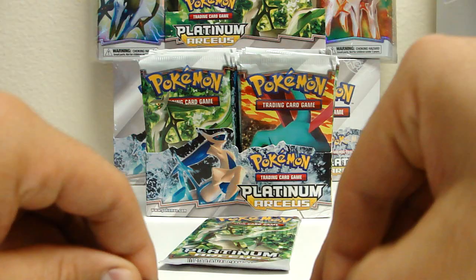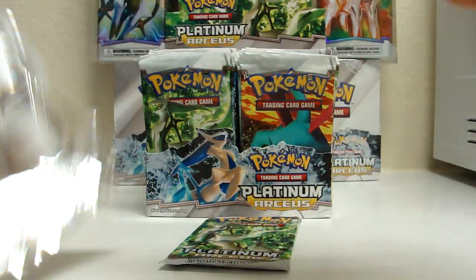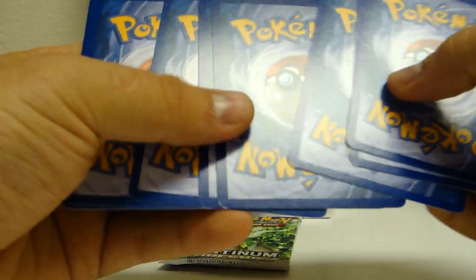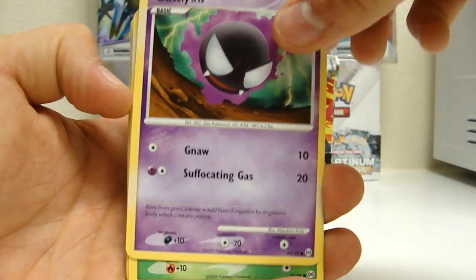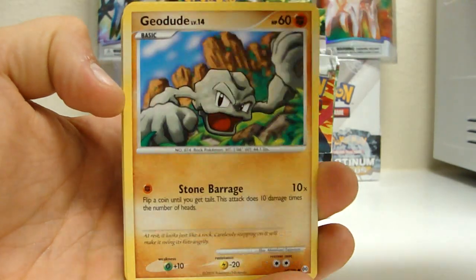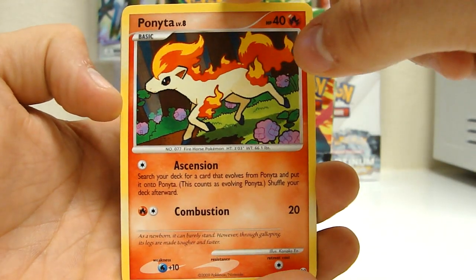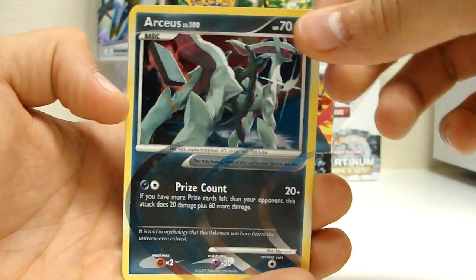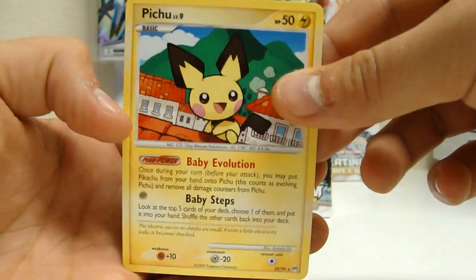Charmander. Moving on, we got Burmy, Geodude, Haunter, Sheldon, Ponyta, Dark-type Arceus, and a Pichu, which is a rare in the set.